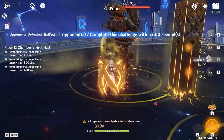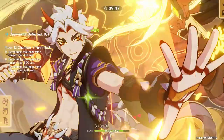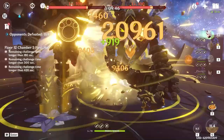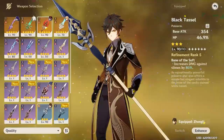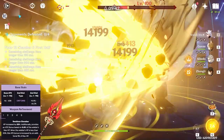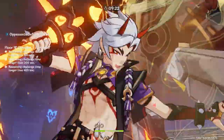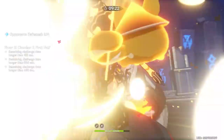So I instead introduce to you Zhongli's real best in slot: the Staff of Homa. This weapon grants Zhongli 608 base attack and a really nice 66.2% crit damage bonus at level 90. The passive increases your HP by 20% at R1 and provides an attack bonus based on your max HP. When your max HP is below 50%, this bonus is increased by 1%. This essentially rounds out Zhongli's kit perfectly, giving him a nice base attack, a really nice crit ratio, a huge chunk of extra HP for his scaling, and a little bit of extra attack based on his max HP.